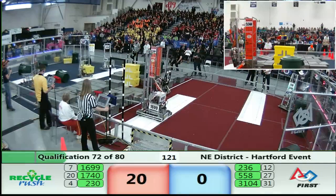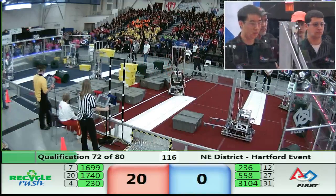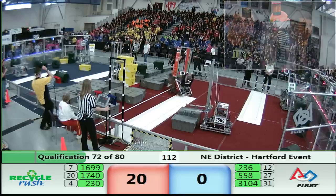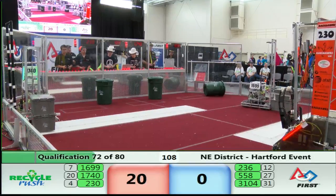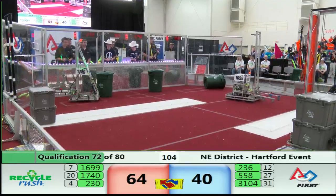They set it down nice and quick, give it a little nudge just to make sure it's up there. Here comes 5-5-8 RoboSquad to put that last one up there. This is gonna be a very quick 40 points for each Alliance, so long as it stays there. Three seconds! Oh yeah, that's good! Cooperation for both Alliances — 40 points!